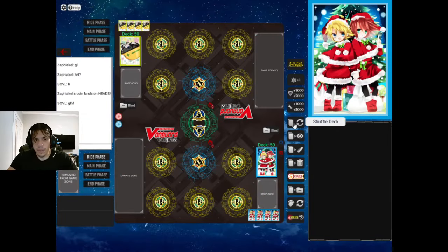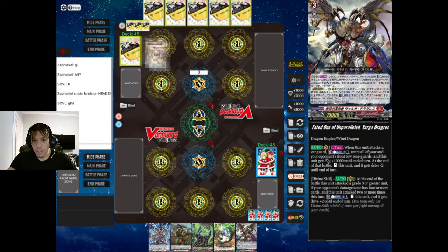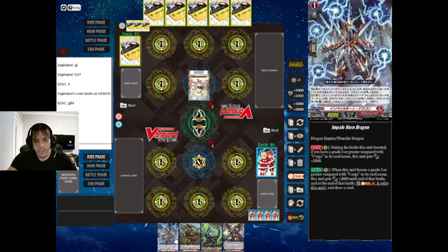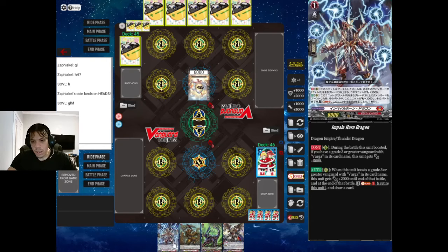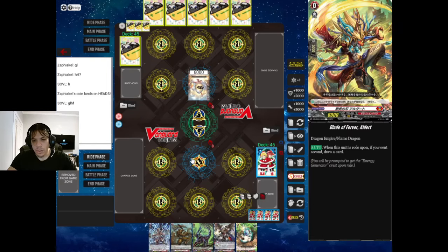Alright, our opponent's picking. He wants to go second, and it looks like he's playing Boffsagra - I think I'm okay with that. Actually, he's playing Nirvana. I kind of want to keep this hand. I like all of this - we're going to keep it. Let's do this.